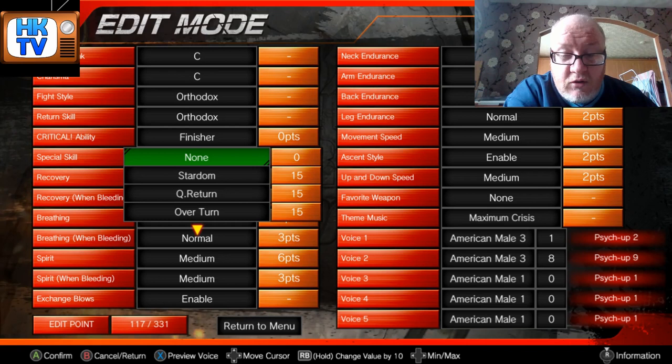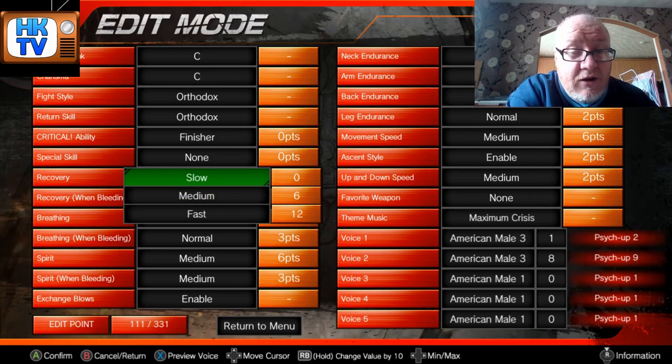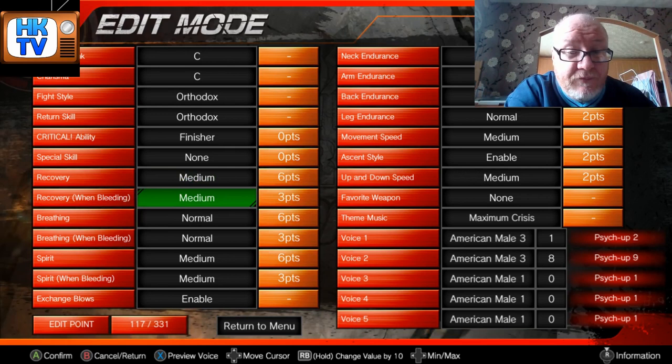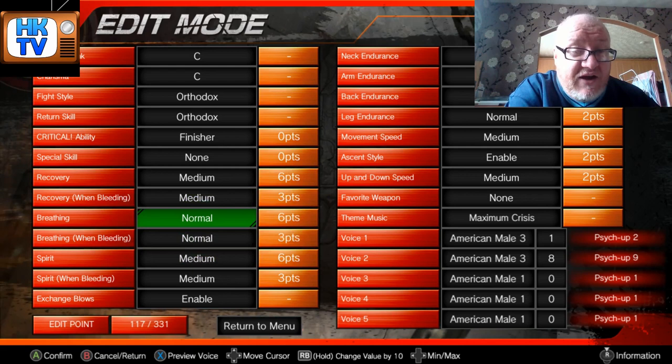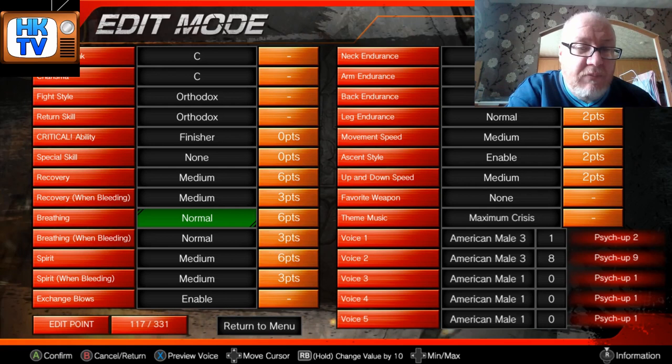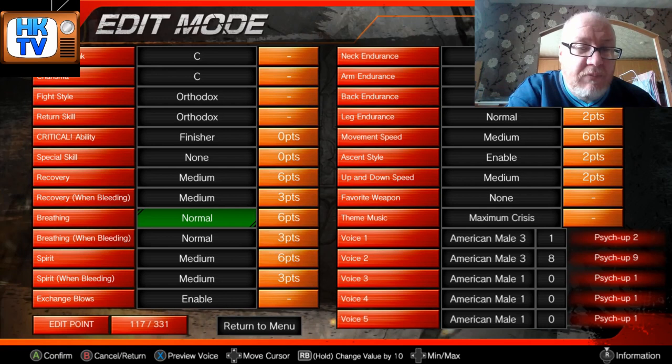Moving on — for this tutorial I'm just going to leave the special skill as none. Recovery: you've got slow, medium, or fast — pretty self-explanatory, it's going to affect your points. I'm going to go with medium, that's six points. Breathing affects how you catch your breath and is important especially in longer matches, so if you want someone who can go longer, you want to go for normal or good.